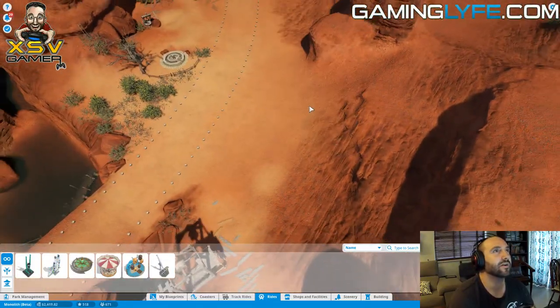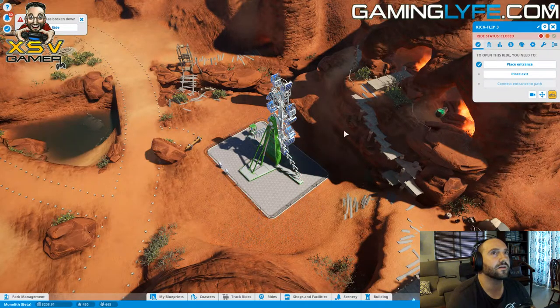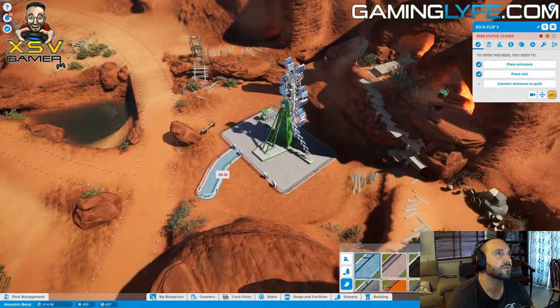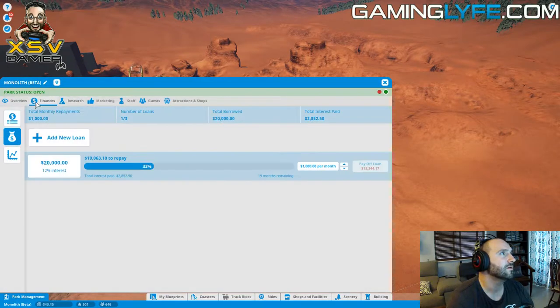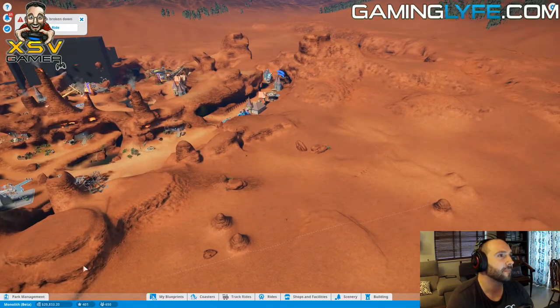Maybe I'll get the park entrance on this side and the park exit on this side - connect the park entrance there. I wonder whether I can take out a loan. I hope it's a monthly interest cost. Well, I've taken it out. I need a coaster, man - let's get the coaster built.